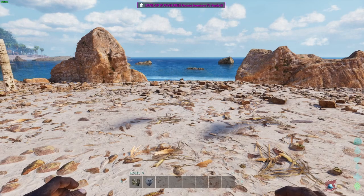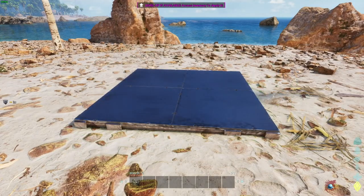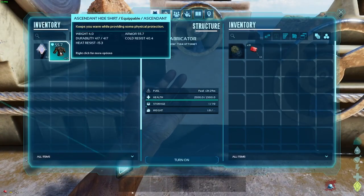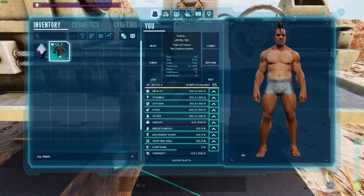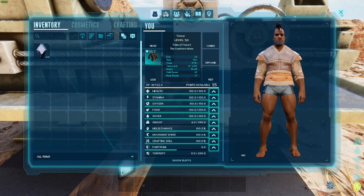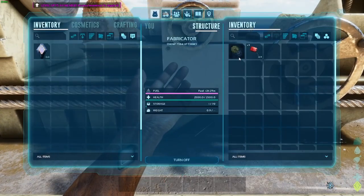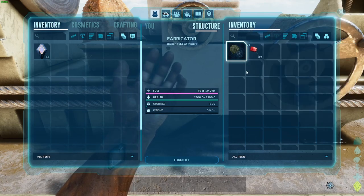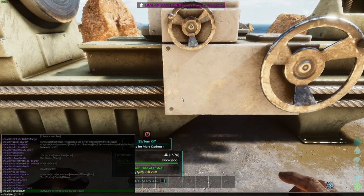Let's throw down a fabricator and put the gasoline in. I'll equip the Hide Shirt — you can't do that from inside the fabricator menu, so I need to do it separately. We've now equipped our 55.7 armor Hide Shirt. Let's turn the fabricator on — it's going to be loud, sorry. I need 50 crystal, 80 hide, 60 gunpowder, 35 metal ingots, and 20 polymer.